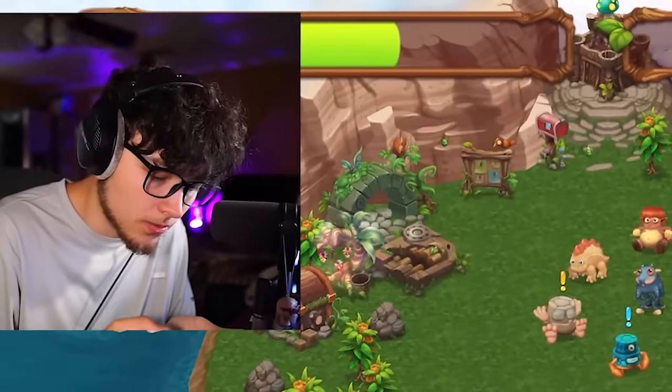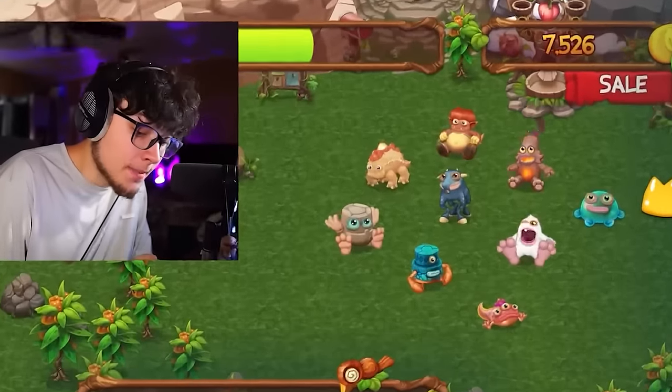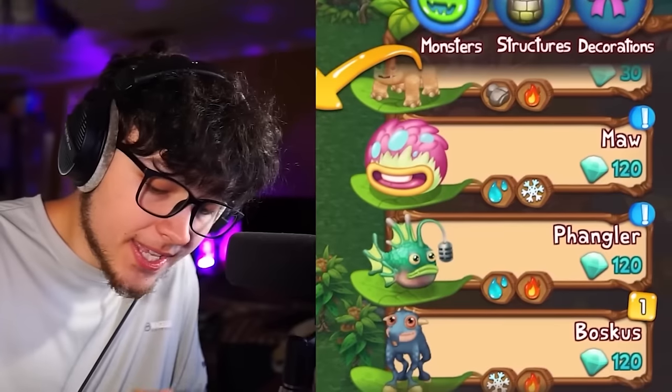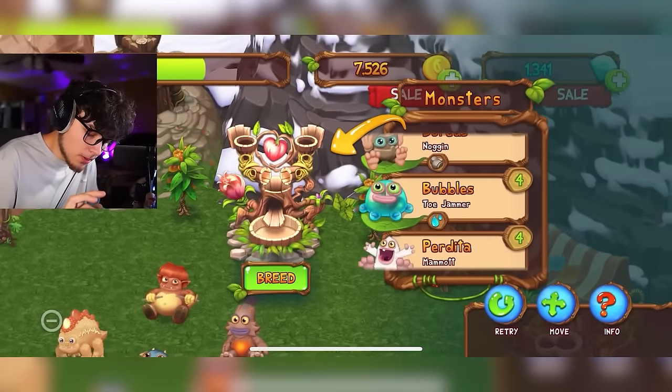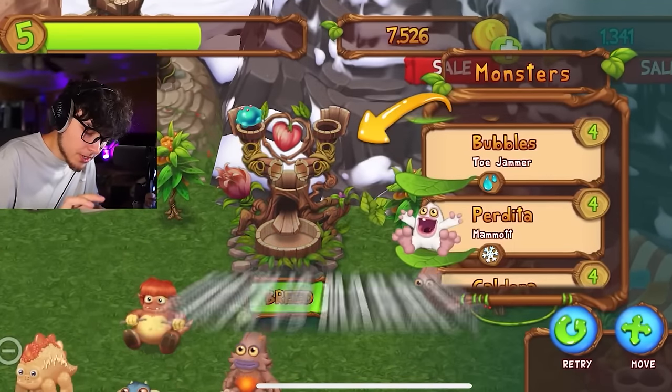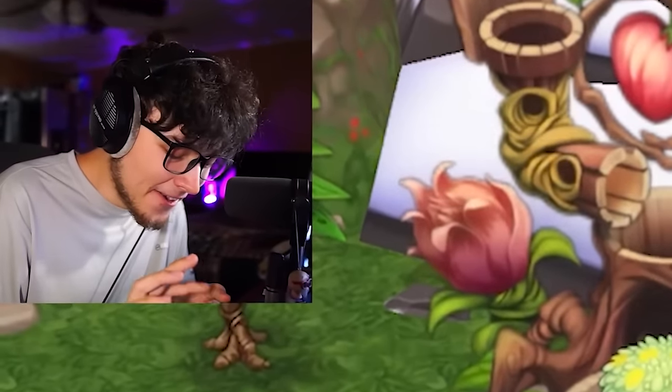I need to finish the continent first. This is the continent we're on right now — once I get all monsters here and leveled up, I can teleport to other islands. We can go with Maw or Pangler next. Let's go with Maw — water and snow means Toe Jammer and Mammoth. Eight-hour wait and we got Maw!